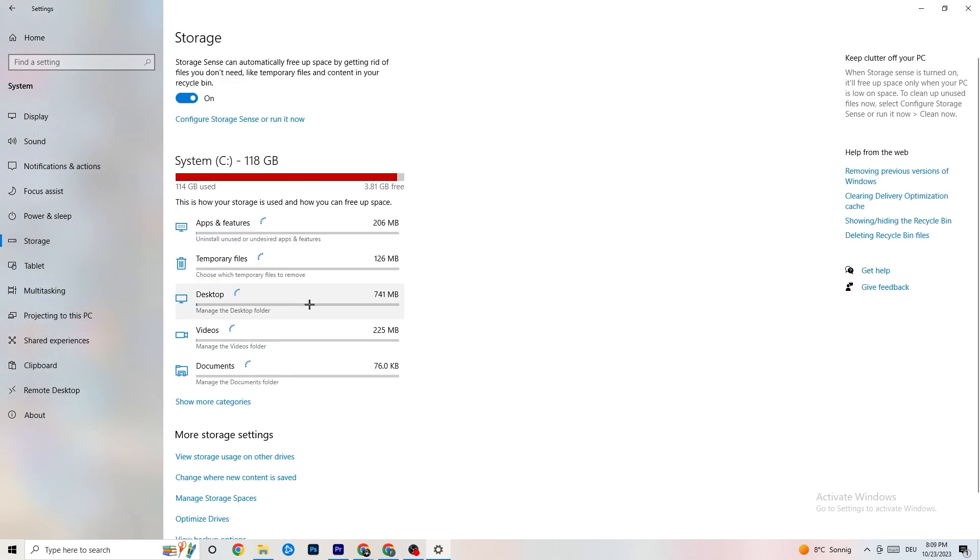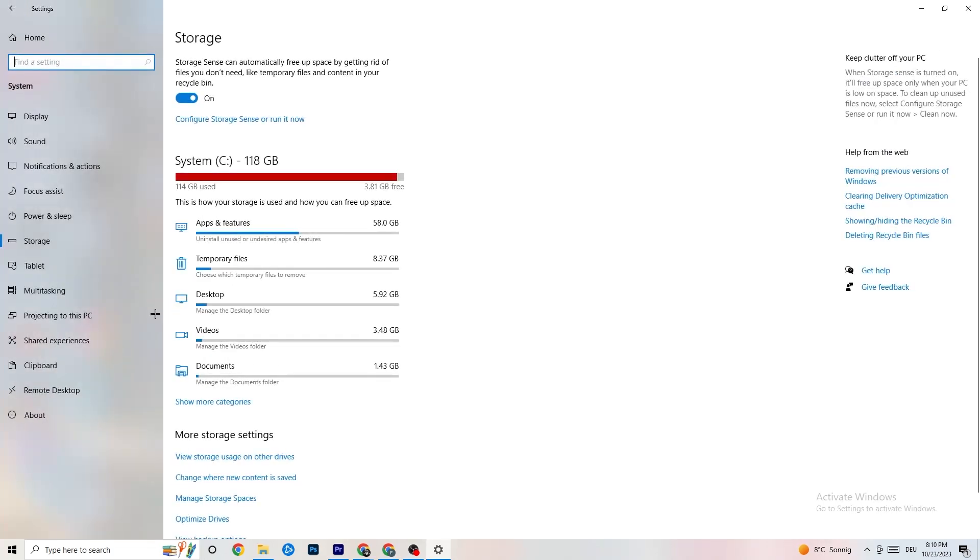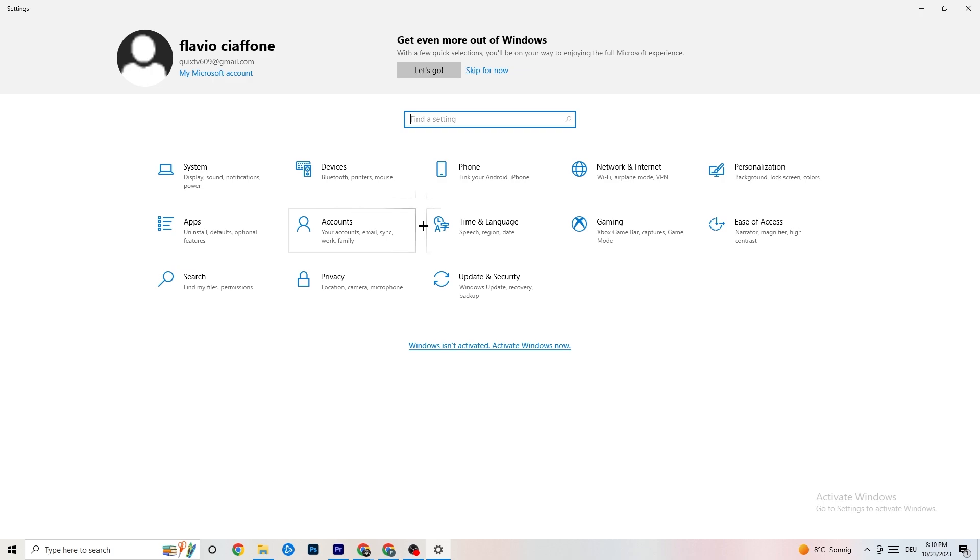Go to 'Storage', click on 'Configure Storage Sense' and run it now. Click 'Clean Now' — I won't do this because it takes a little bit, but it will clean every single trash file currently on your PC. Then go back to the main Settings page.